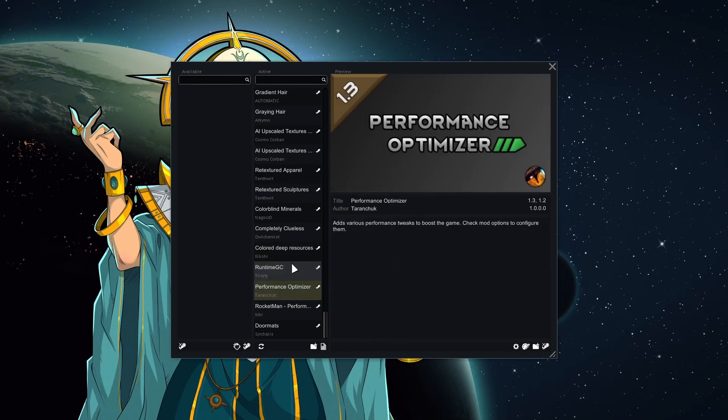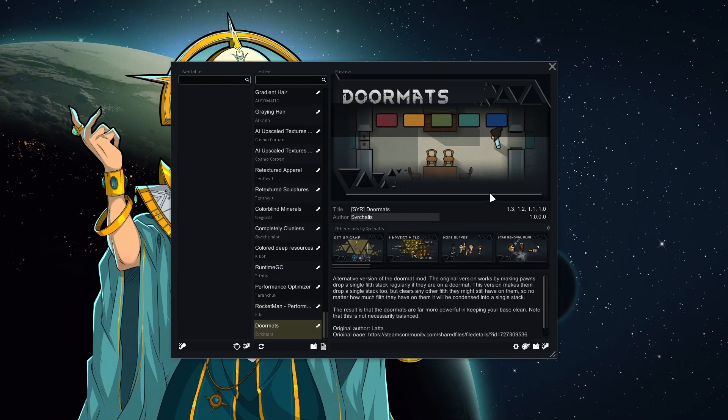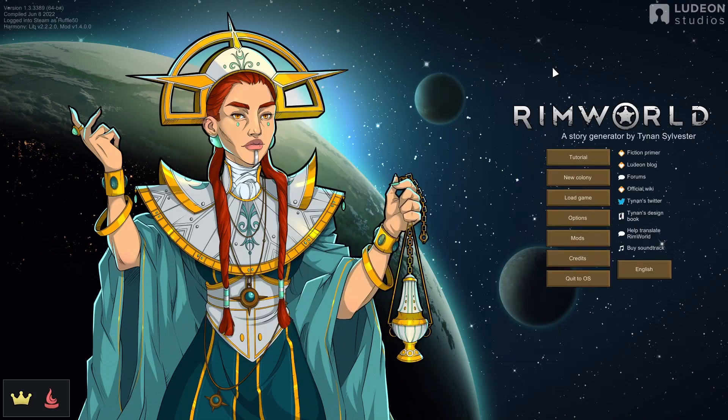Color Deep Resources shades the patches from the deep mineral scanner so we know what they are without mousing over them. Then just some performance stuff: Runtime GC, Performance Optimizer, and Rocket Man. Right at the bottom we have Doormats — I added this as a last minute thing because I keep meaning to use it but never do. The mod description suggested that Performance Optimizer might cause issues with it and that putting it below Performance Optimizer might help. We'll have to see — if it doesn't work it's not a big deal, but I wanted to try it. And that's all the mods!